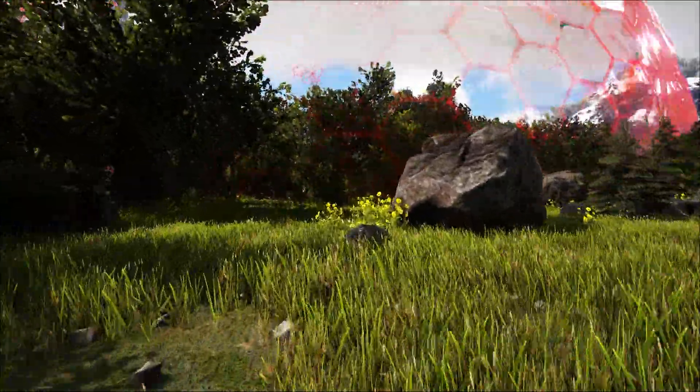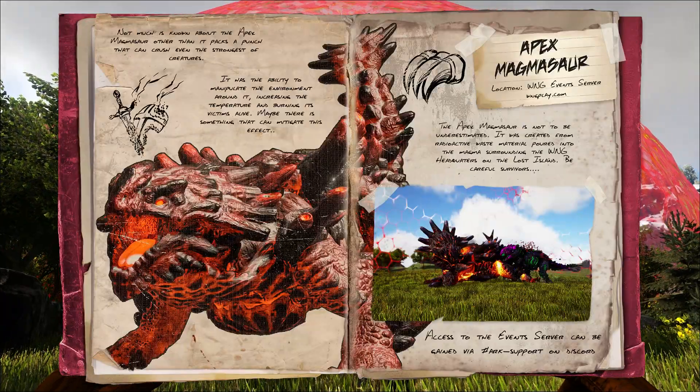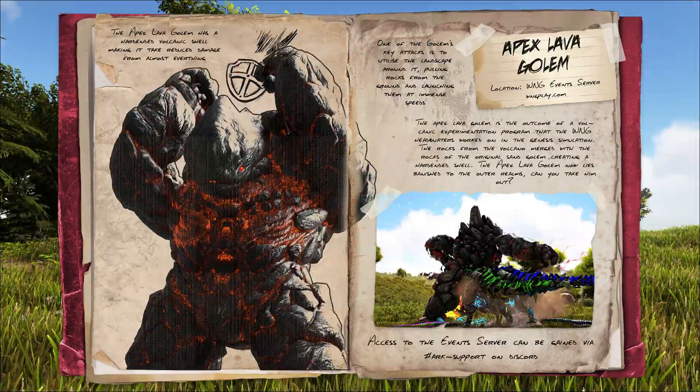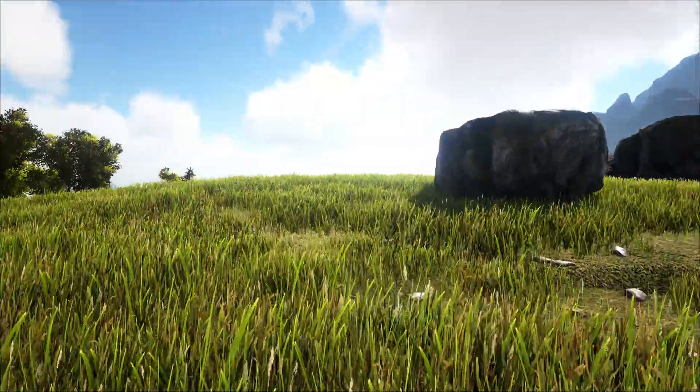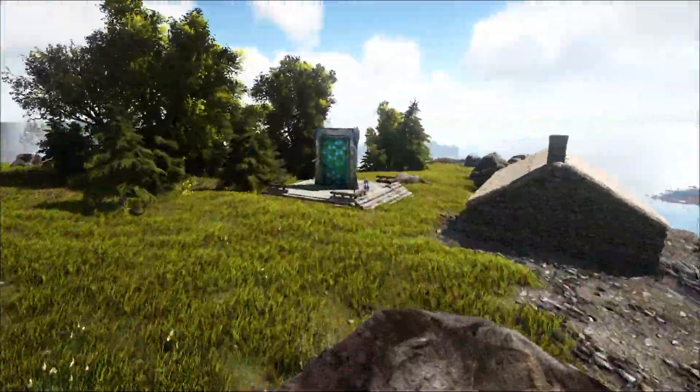Let's meet our resident Magmasaur — there he is, what a good boy. These will drop the volcanic and snow domination Rex skins, Stamina and Health Mutation Consumer Pulse for Dummies 2. We're going to make our way back to the portal.